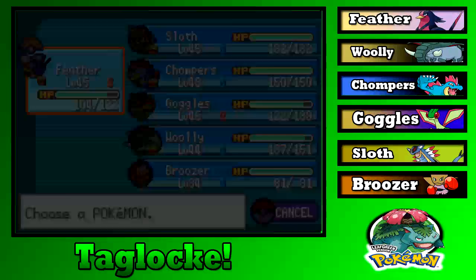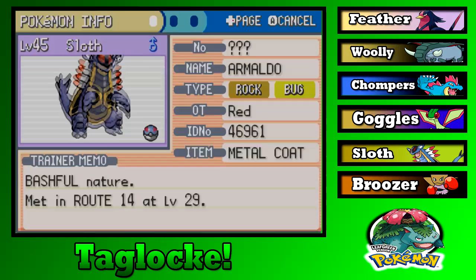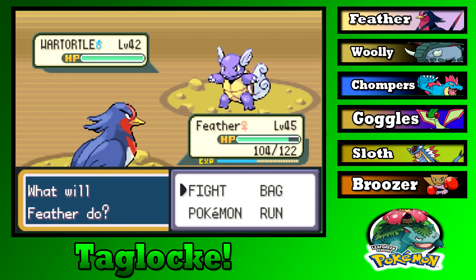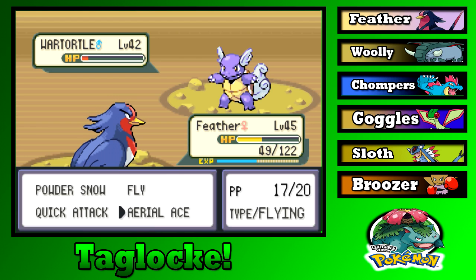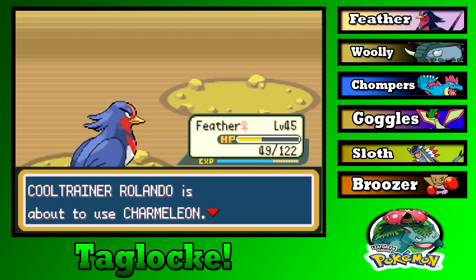Feather can take a Water Gun from a level 42 Wartortle easily. That thing should be Blastoise by now — were you holding B? And there's the Charmeleon — pretty much anyone stomps that. Let's go in with Goggles, use Sand Tomb to trap him. The AI usually doesn't predict that and switch out.